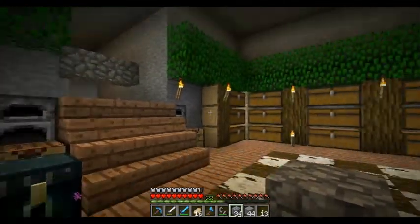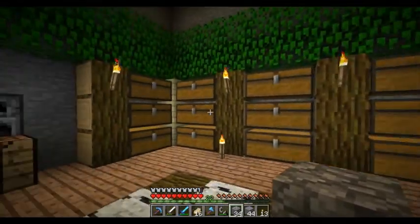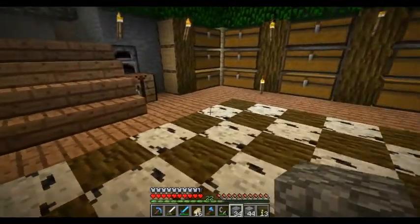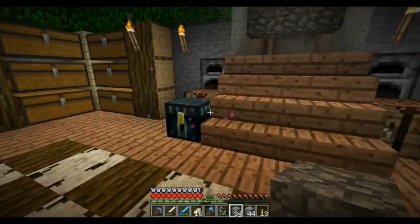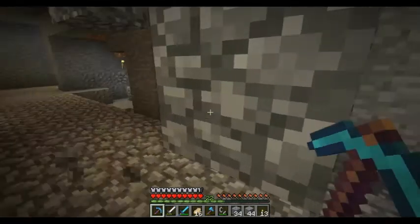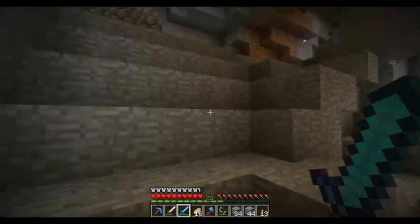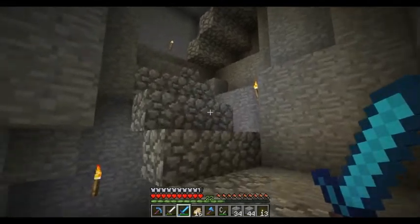I actually enjoy building these. I don't know, they just... they're fun. So we got all the crap in the original chest. I put that down temporarily and I don't have a silk touch pick here to recollect it, so I'll just leave it there for now. I do have a silk touch axe though, so I've been getting lots of leaves. Anyway, I thought I'd explain the nether portal first of all, because that obviously didn't spawn there — I put it there.